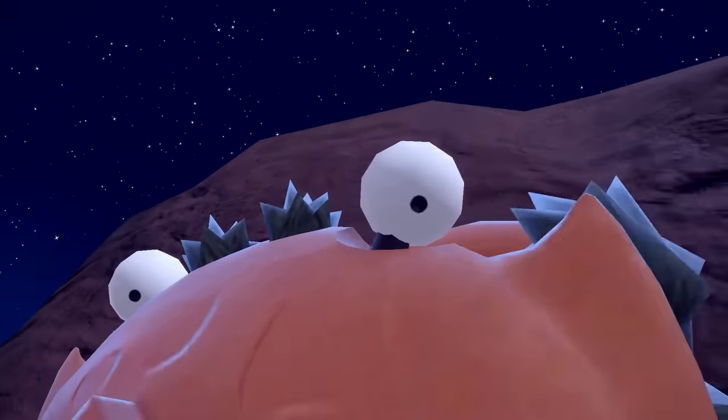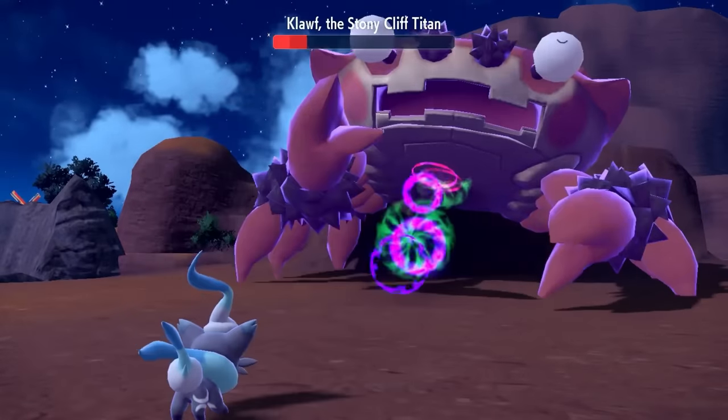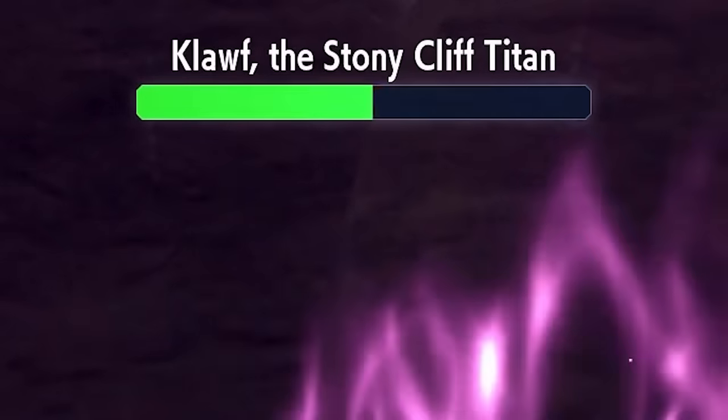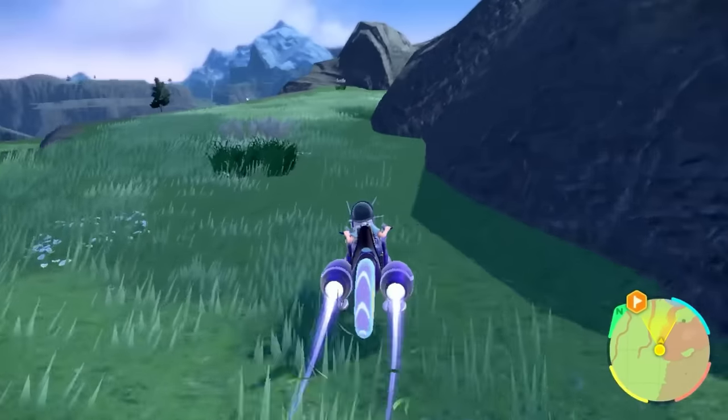Luckily for me and my ghost types, the Stony Cliff Titan doesn't have Rock Tomb in the first phase, or at least he didn't use it. So Steak is able to spam Extrasensory until it eventually scurries away, but round 2 wasn't going to be as easy. Never mind - it only attacked Arvin, so I guess that was super easy!